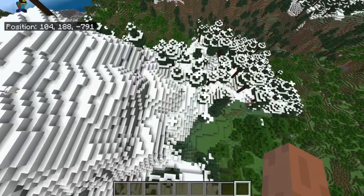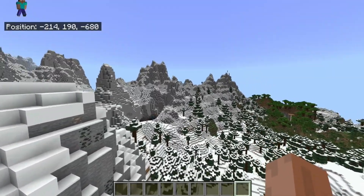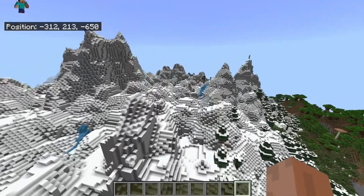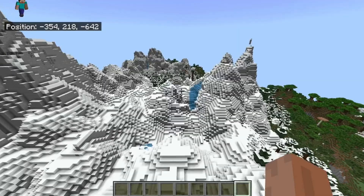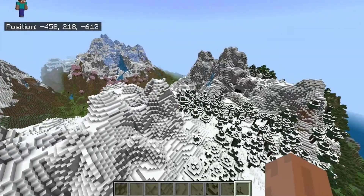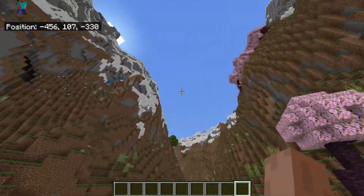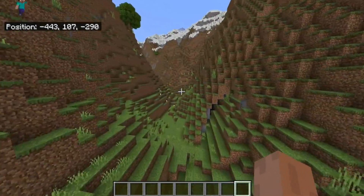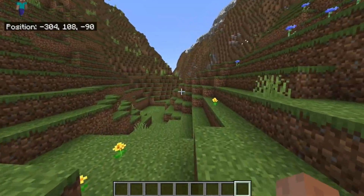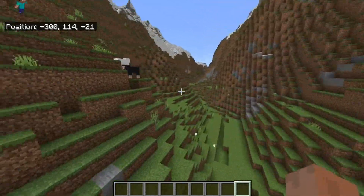Even with some of the less tall generation, there's still a lot of snowy hills and a lot of verticality around the place. Even off in this direction there are still tons of mountains reaching pretty high up. If you love this type of generation, this seed is covering you with tons of these mountains. Even places like this valley, looking up across these huge mountains — this is seriously a spectacle to behold on its own.